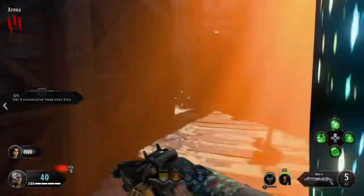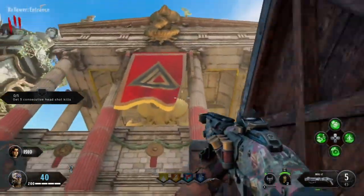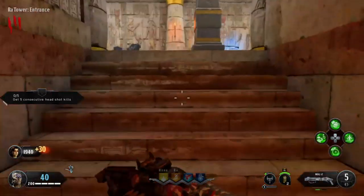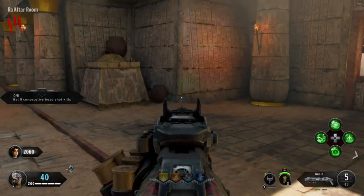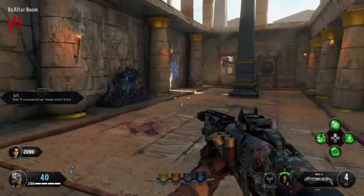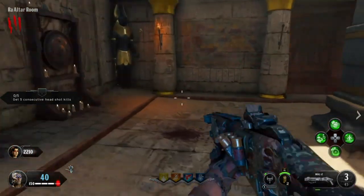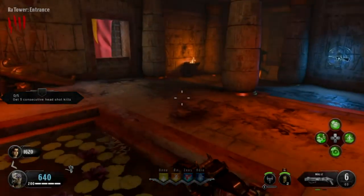The first shield location is located in the Raw Tower — this one right here with the red flag. All these shield locations are upstairs here. The first location can be right here, the second location is right here, and the last location for the first part is located right here.